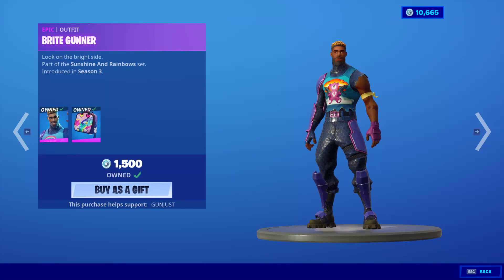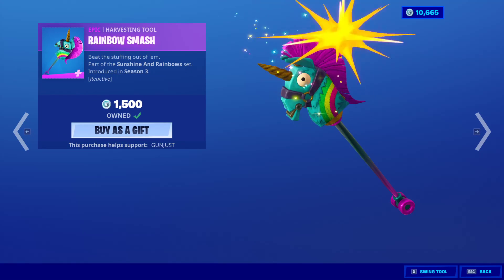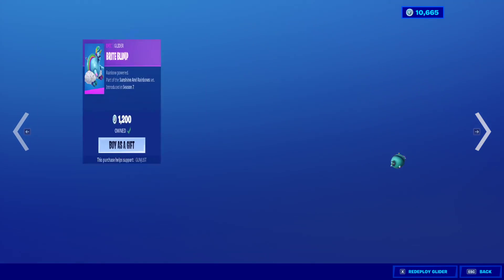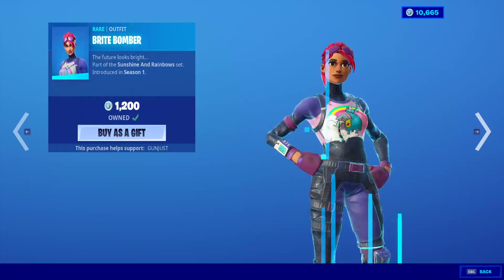Bright Bomber is back. Bright Gunner is back with the back bling Bright Bag, the Rainbow Smash, and the Bright Blimp Glider. She did have a wrap, but I guess I'm not pairing it with her.